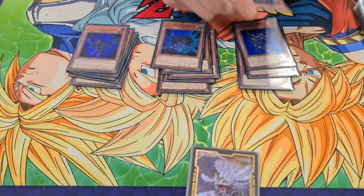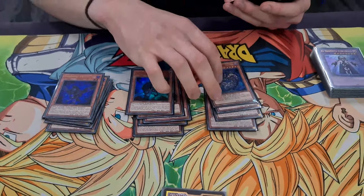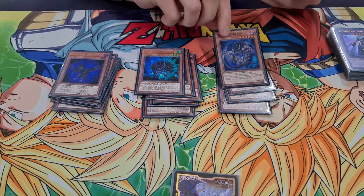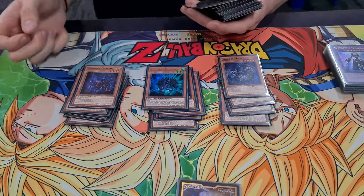You just need to keep getting resources back, because you do play a lot of one-off Shaddolls like Hedgehog and Beast. This just gets you what you need, what you're missing. Draw 2, discard 1 — I like to loop this a few times per game just to get the draw 2. It's insane. And one Dragon — you need to pop a card, it's for the back row.